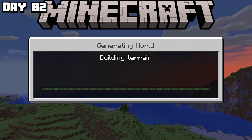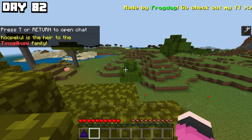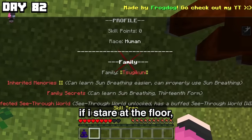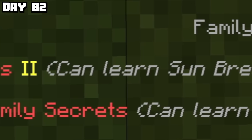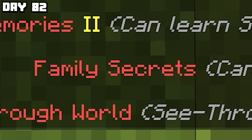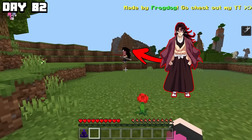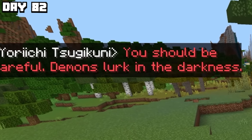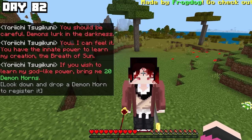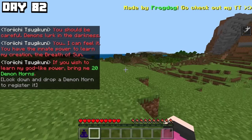Day 82 included the latest version of the bedrock mod, which reset all my progress from day 81, but added great new features. If I stare at the floor, I can see my stats. Inherited memories — I can learn sun breathing. Family secrets — I can learn 13th form. Tsukikuni is the best family, 100%. Oh hey, look, it's Yorichi. I have to defeat you somehow. I have the innate power to learn the breath of the sun — I need to kill 20 demons to unlock sun breathing.